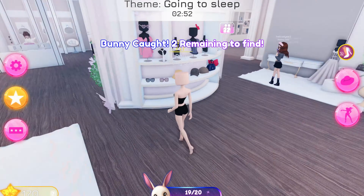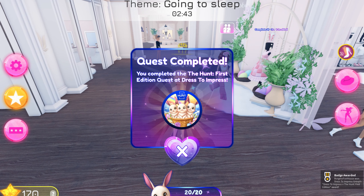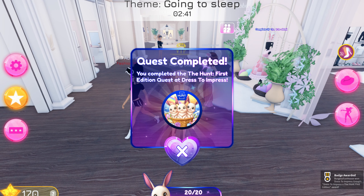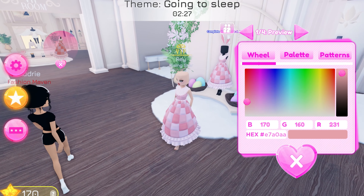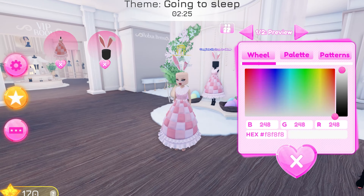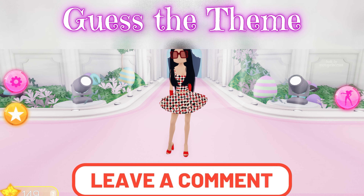So almost there. Quest completed! And you can see I earned the badge below. So that is how you do it. And then of course you can put on this special outfit for completing the hunt, which is cute.